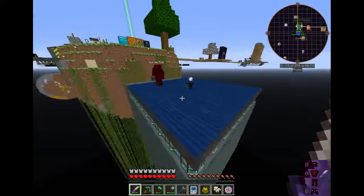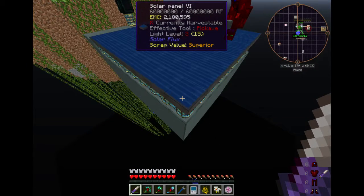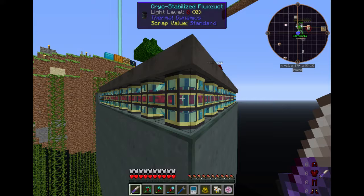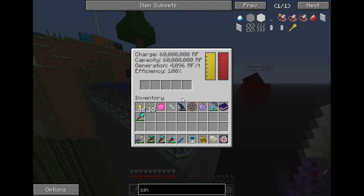Now we're using a 9x9 grid, minus the one spot in the middle, of solar panel 6s, exporting at almost 4,100 RF per tick through cryostabilized flux duct, which has no limit on power transfer — it's an infinite transfer rate, so as fast as these can export, they are doing so.